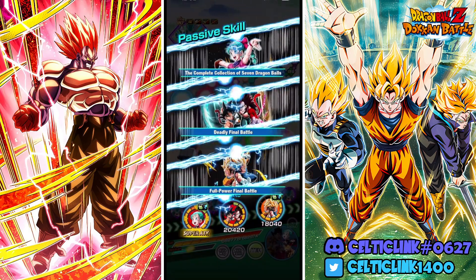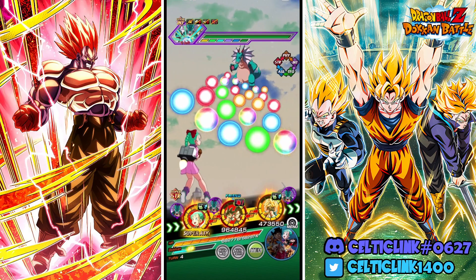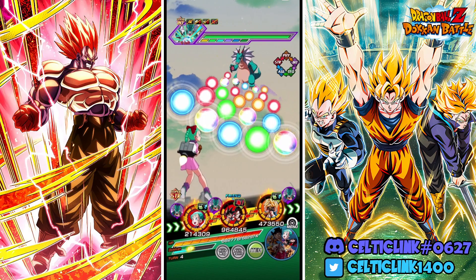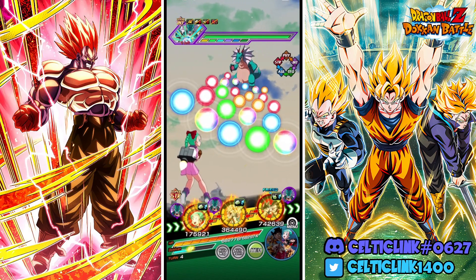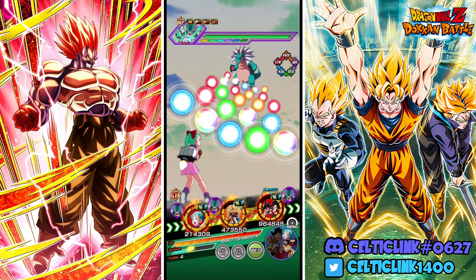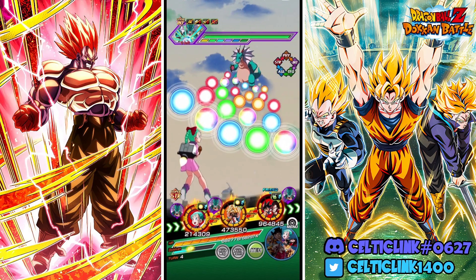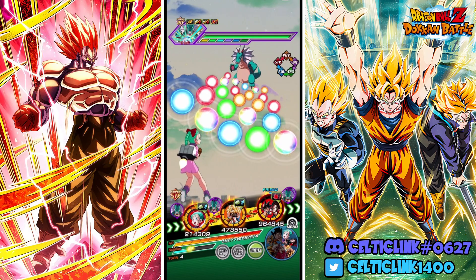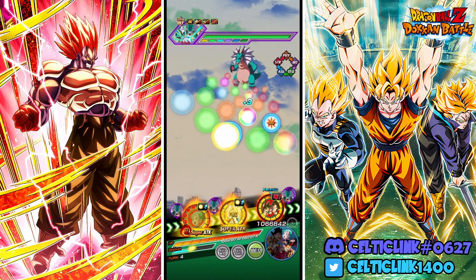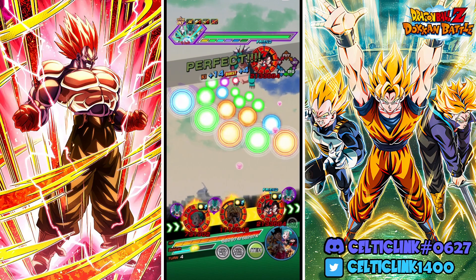We are in the next phase here. It looks like we probably want to float off the GT duo at this point, because by the time we get back to them on the other rotation we'll be in one of the final phases. We'll get Bulma's passive up and keep the Z duo here. Let's rotate off the GT duo.